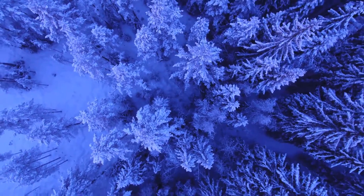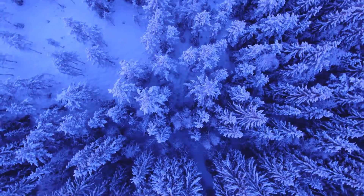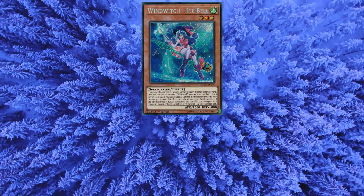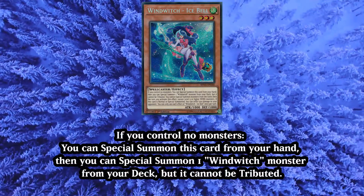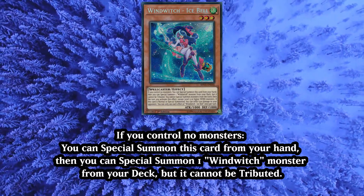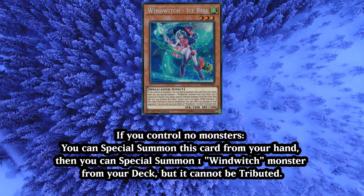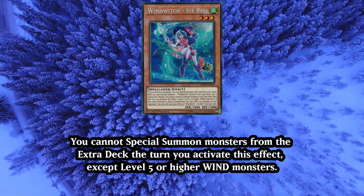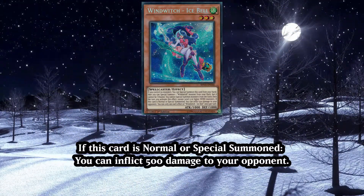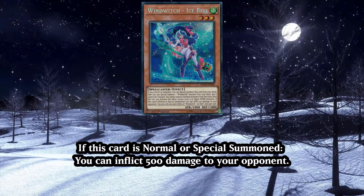First up we'll have the combo starter and the card that locks you out of anything except level 5 or higher Wind monsters from the extra deck: Wind Witch Ice Bell, aka Witch that points to the left. Ice Bell is a level 3 spellcaster that can special summon herself from the hand if you control no monsters. If she special summons herself this way, you get to special summon a Wind Witch monster from your deck, but that monster can't be tributed. Once you've activated this effect, that's when the restriction kicks in. It also has the nice little addition of burning your opponent for 500 damage when she's normal or special summoned, which probably won't matter much, but any way to burn your opponent when your match goes to time is always appreciated.